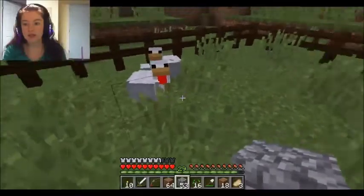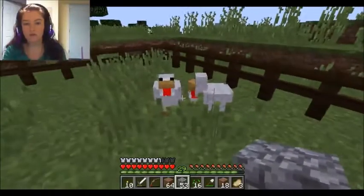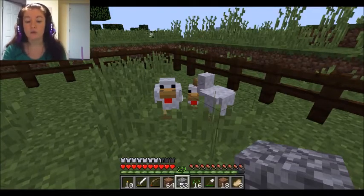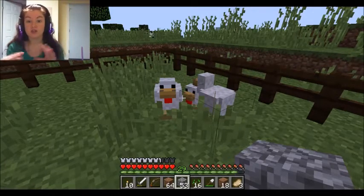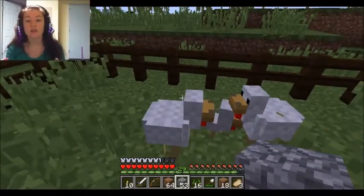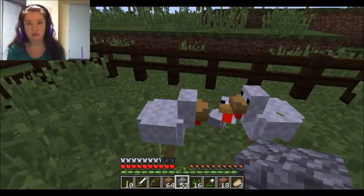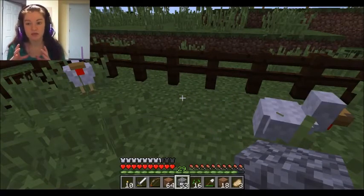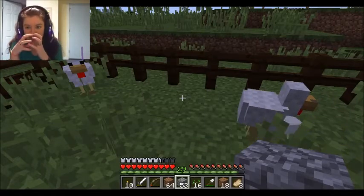What you do is right-click on them with the seeds and they get hearts. Once they get hearts, they will go to another chicken that also has hearts. They will kind of just mingle around each other for a second. Then a little baby chicken pops out — and the same works for cows, sheep, and pigs. The baby has basically the same size head, just scaled a little bit down, but it's a very big head and a very tiny body.